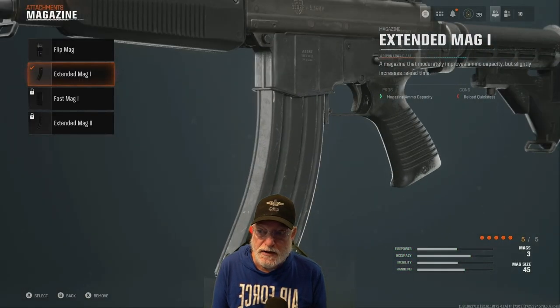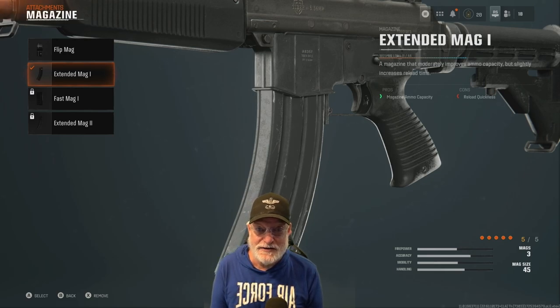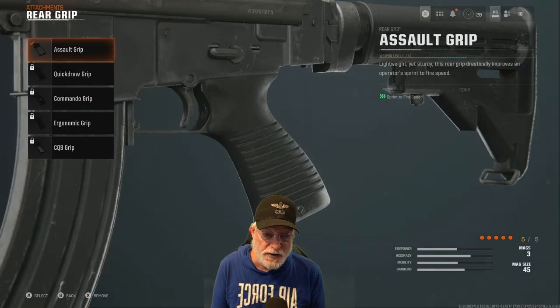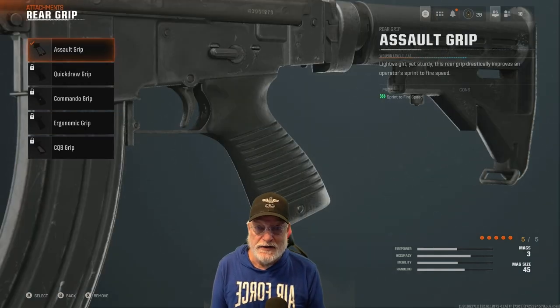The extended mag one — you're going to go through bullets fairly quickly with this. I found the extended mag left me with my clothes on in front of multiple enemies, because I felt absolutely vulnerable when I saw three guys coming at me. I felt I could only get one, maybe two of them. With the extended mag, you have a shot at all three. The assault grip helps with sprint-to-fire speed, and when is that ever a bad thing?